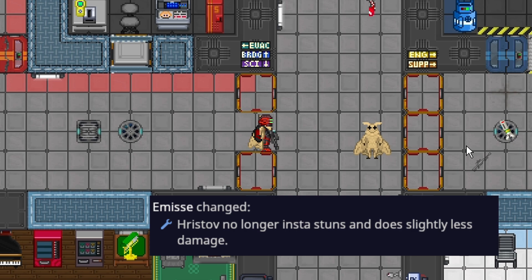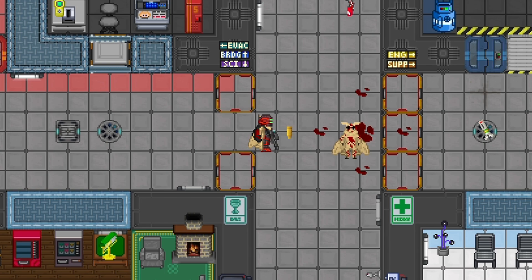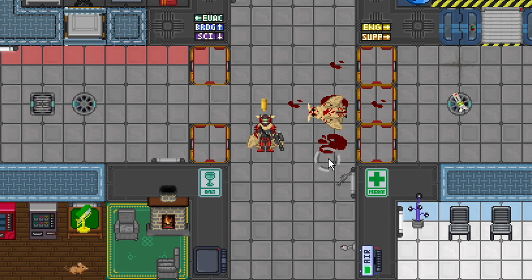The Hristov has received a nerf. It's no longer a one-shot stun, and its damage was also nerfed — it only does 45 piercing now instead of 60. It still does structural damage and quite a lot of stamina damage, and the actual damage is still incredible overall, but it now takes two shots to stun and is still fairly close to a two-shot kill.